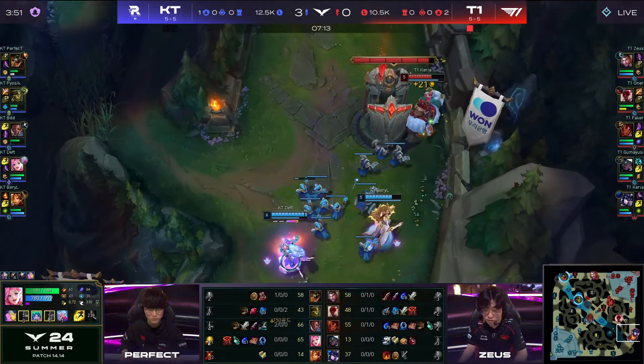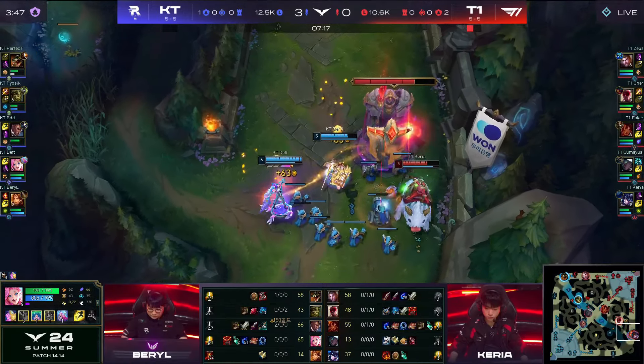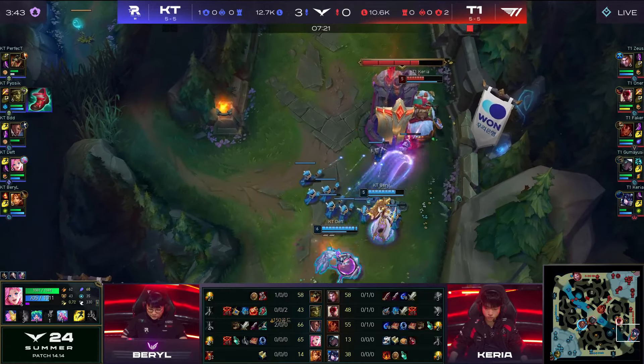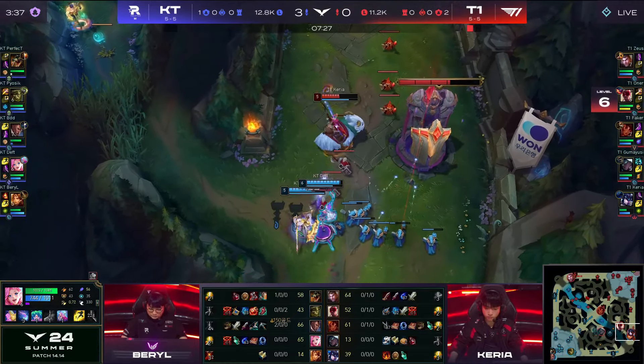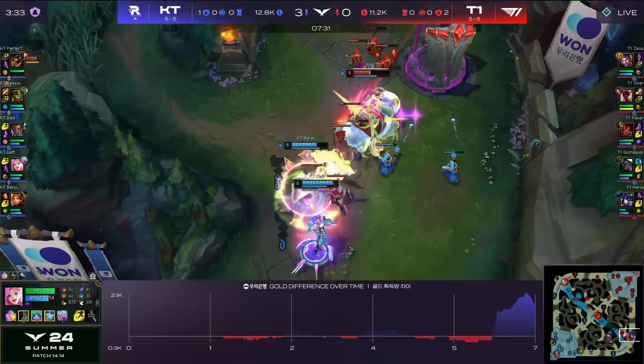Don't count T1 out. Getting that shove through, Zayus is still wandering towards the lane. Meanwhile, in the bottom lane, Carrier is just doing his very best, but there is a Demolish proc. So KT is really winning everywhere — getting the advantage to your bottom side as well, some extra plate gold for the Seraphine, and you can see the gold graph showing.